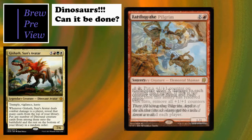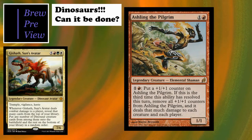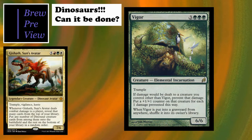Some creatures that work with the enrage mechanic: Ashling the Pilgrim - there are a few mono-red dinosaurs you might include in an Ashling deck to reliably get enrage triggers. Second is Vigor - it does kind of what Rite of Passage does but much better; it eventually prevents the damage and puts a +1/+1 counter on each creature instead. Really cool card to end the enrage section.